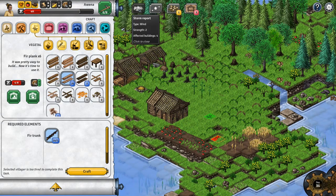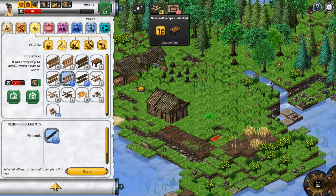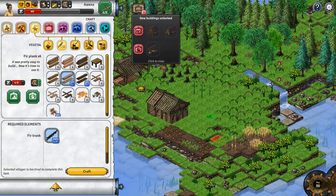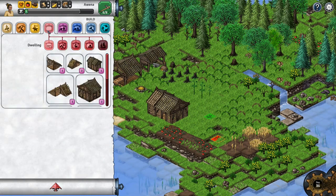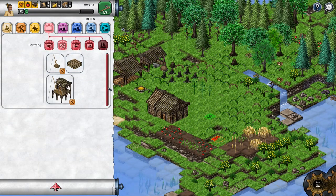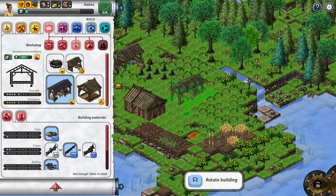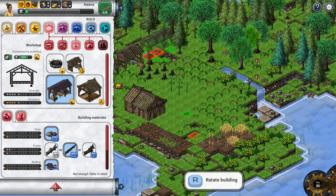We can craft tables - not sure if it does anything. And some new buildings, so let's see what we've got. We've got better dwellings and a stone masonry shop, and that's it. Okay so it does keep going on after that. I think I'll put the stone masonry shop right here, unless I can fit it here.